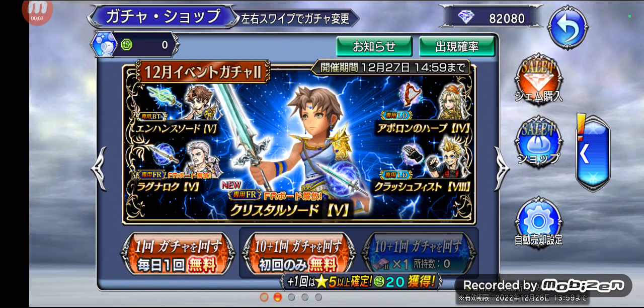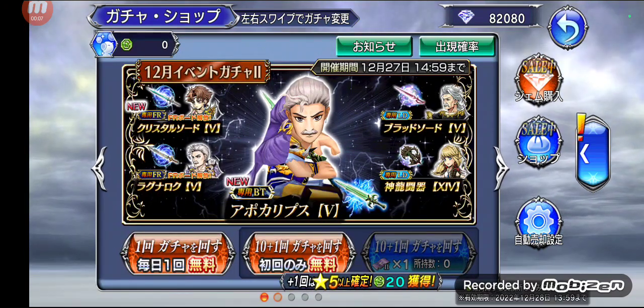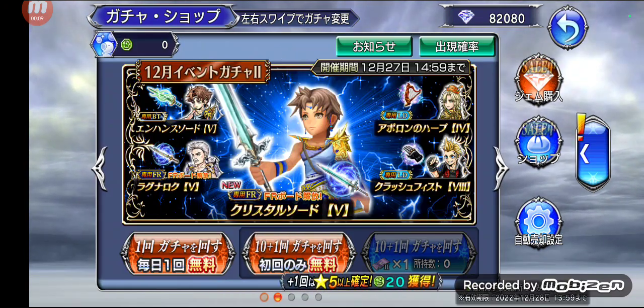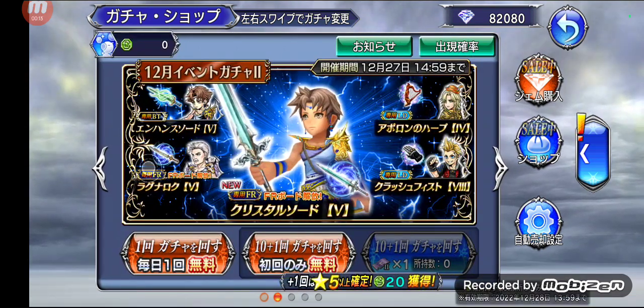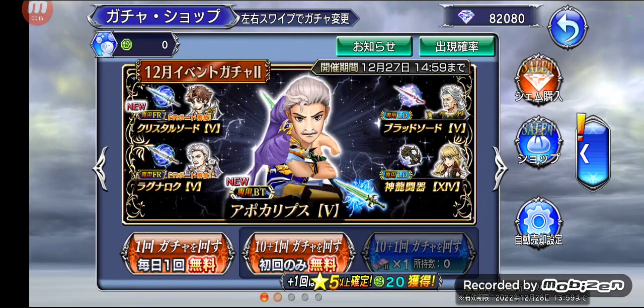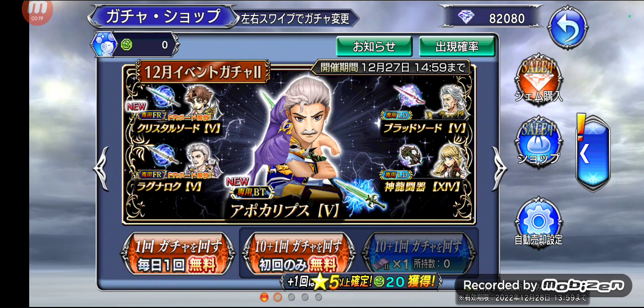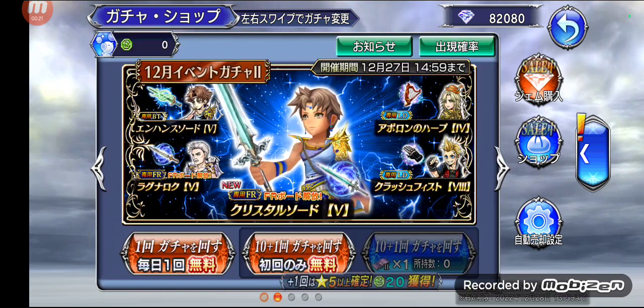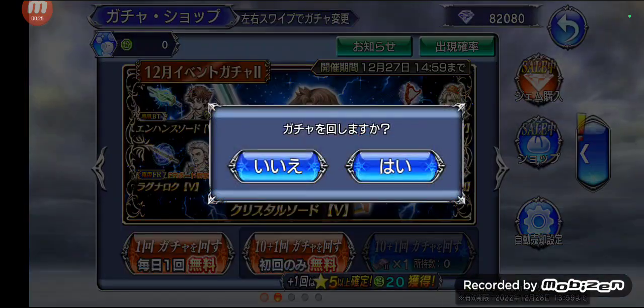Hey guys, welcome to another Dissidia Final Fantasy Opera Omnia opt-in video. Today we're gonna be pulling for Bart's FR. We already have his BT apparently, and Dorgan is also getting a BT, so we're most likely gonna be going on this banner. Let's do the free pull first.